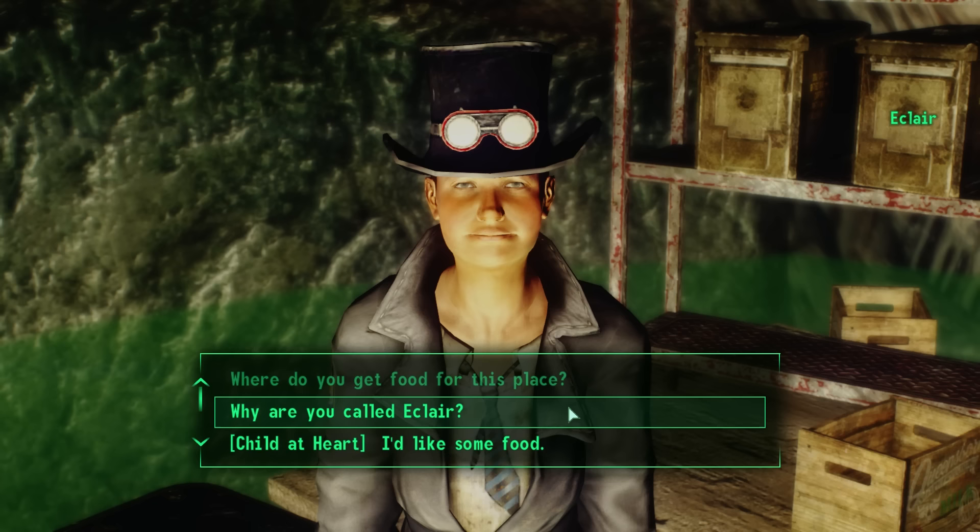We already have permission from McCready, so we'll keep our eyes open for strange meat. And it's clear from this dialogue that the cave fungus feeds on human corpses — the adults that came to Little Lamplight with the 82 children all died, and the kids dumped their bodies in the water where they rotted, feeding the cave mold. That is why Eclair needs strange meat: because strange meat is really human flesh.